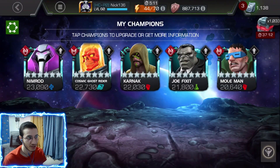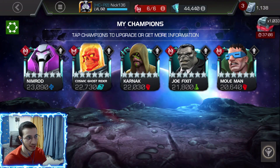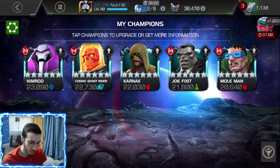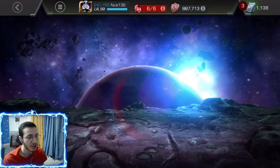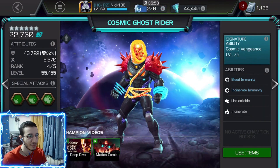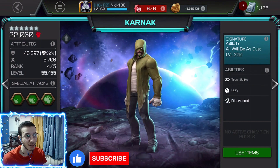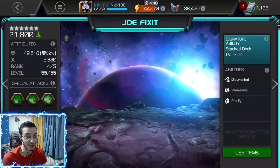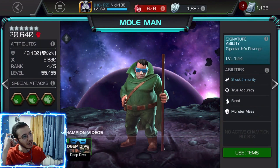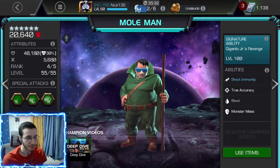So we've got CGR which was my first rank 4, then Joe Fix It which was my second, Karnak was my third, Nimrod was my fourth, and Mole Man was my fifth. Nimrod is at sig 200, Cosmic Ghost Rider is at sig 675 — I want to take him up with six stones soon. Karnak is at sig 200, Joe Fix It at sig 200, and Mole Man is at sig 100. I have some generic six stones I might use, especially now with the battleground store where you can easily get them.